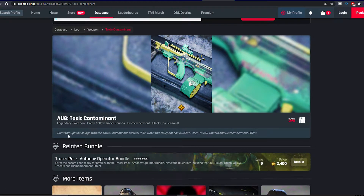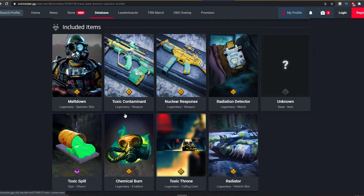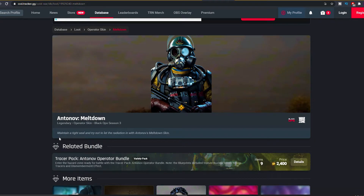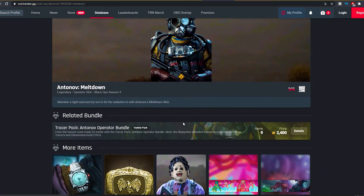Next up, the AUG Toxic Contaminant — burst through the sludge with the Toxic Contaminant tactical rifle. This blueprint has nuclear green yellow tracers and dismemberment effect. Next up we have the Antonov Meltdown operator skin — maintain a tight seal and try not to let the radiation in with the Antonov Meltdown skin.